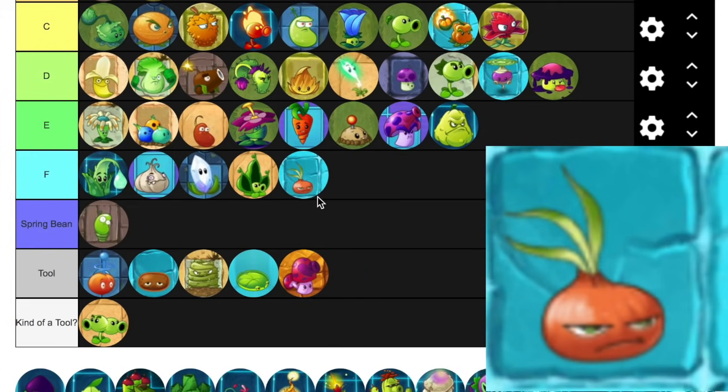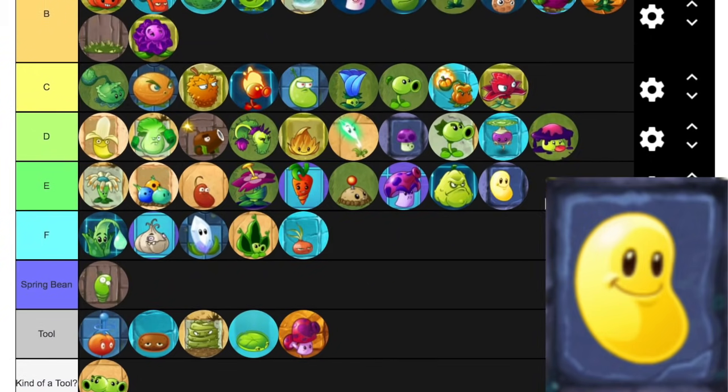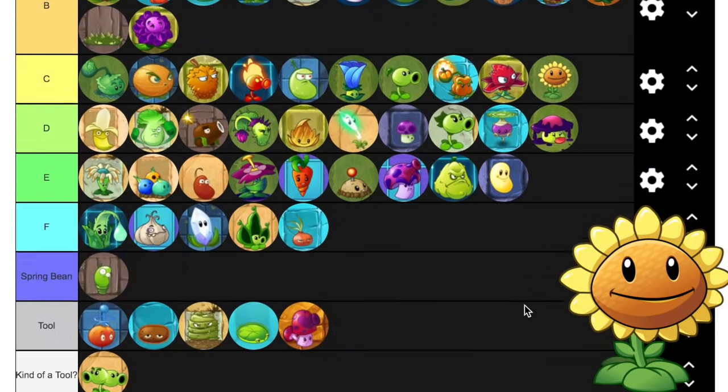Stunyon is a worse Chili Bean because he does the same thing but doesn't insta-kill. It's so bad. Sunshroom is A tier — quick to get up and then eventually becomes a really strong sun producer. I'd say he goes in A. Sun Bean, however, is not good — we'll put him in E. He's at least kind of useful maybe sometimes, but really not that much. Sunflower is C tier — average sun producer, does what it does. It's good.